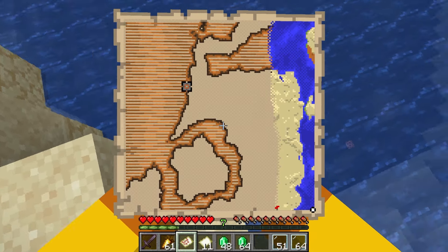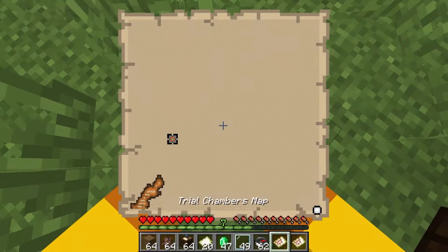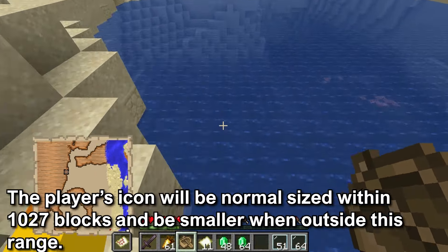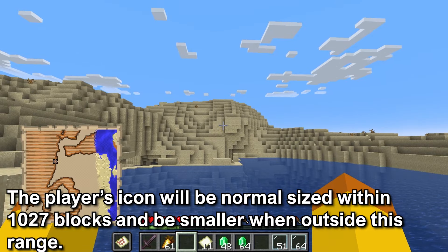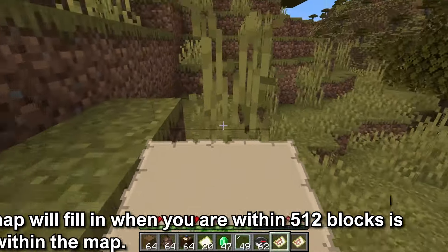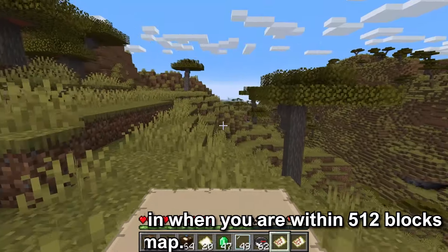The map will work the same as other explorer maps. There will be a land and water outline on the map with a square indicating the location of the Trial Chamber. When a player is within 1027 blocks of the map border, the player's icon will appear at a normal size. If you are over 1027 blocks away from the map border, your icon will be smaller. When you are within a 512 by 512 map area, the map will start to fill in.